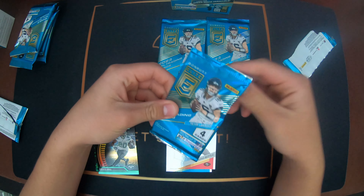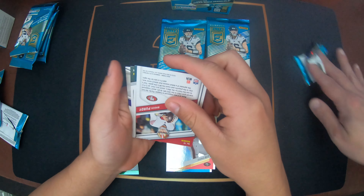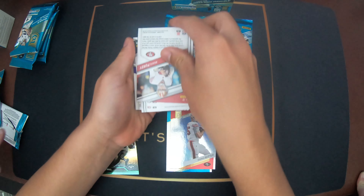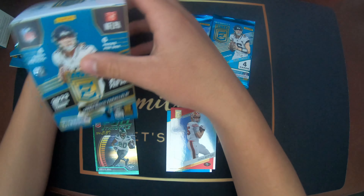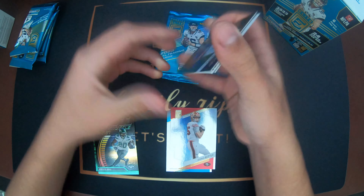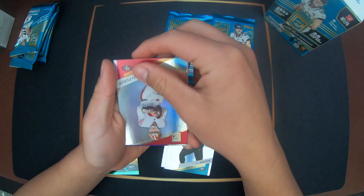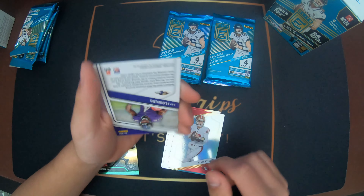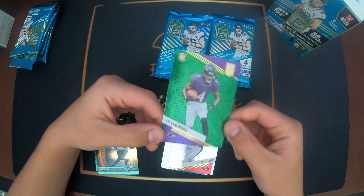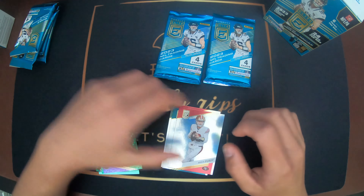The green disco - I think you only get one per pack. Alright, Jaire Alexander, A.J. Brown again, Purdy - oh, Purdy nice - and Zay Flowers. Oh, Zay Flowers on the green disco rookie! That's pretty decent, that's a good rookie. That's gonna be a good one.